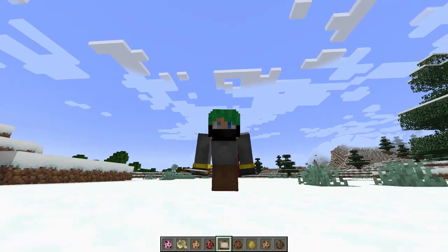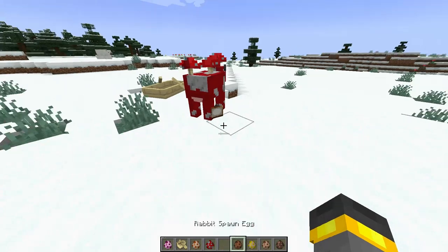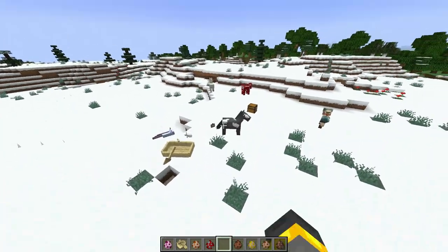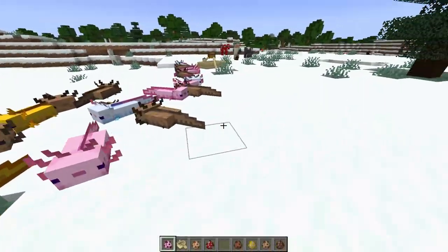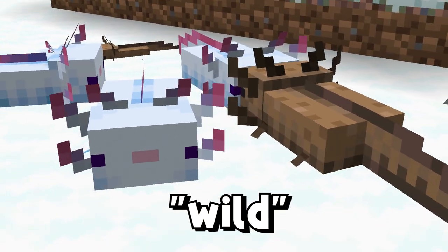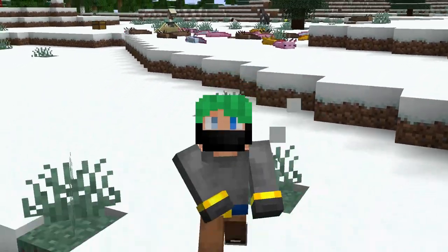The biggest new feature inside Minecraft 1.19.3 has to do with entities — lots of different categories including the axolotl, all types of boats including the bamboo raft, the fox, the mooshroom, all paintings, the rabbit, the horse, the llama, the villager, the parrot, and the tropical fish. This relatively large change has to do with sub predicates for entities. Take the axolotl — there are five different colors, and we now have sub predicates for each type: lucy, wild, gold, cyan, and blue.